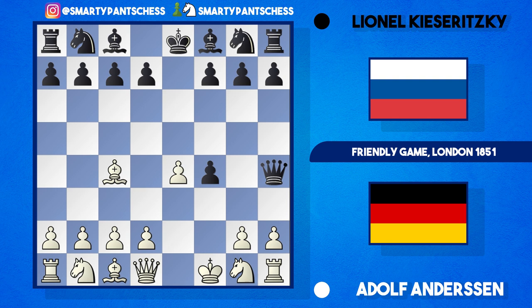Interestingly, Kieseritzky now played a very interesting line — he played the move b5. It's sort of like a reverse Evans Gambit. Anderssen now played bishop takes b5, accepting the pawn. And to be honest, it's really hard to see what black gains from this. The bishop has moved away from its diagonal where it's attacking f7, and black has given back a pawn and has no development whatsoever.